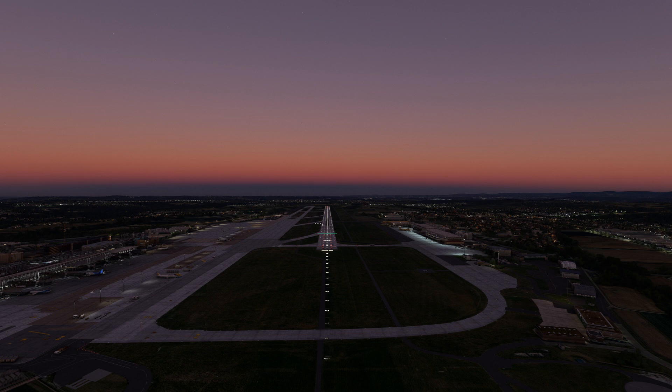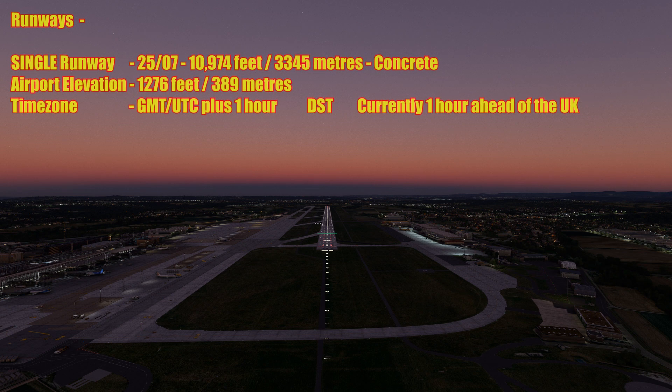Now let's look at the runways in depth. It's currently 5pm local time on 6th November 2023, so we're into winter. Stuttgart Airport operates a single runway, 25/07, measuring 10,974 feet or 3,345 metres, made from concrete. The airport lies at an elevation of 1,276 feet or 389 metres and sits within the GMT/UTC plus 1 hour time zone. Germany observes daylight saving time, but we're back on Zulu now, so Stuttgart is currently one hour ahead of the UK.